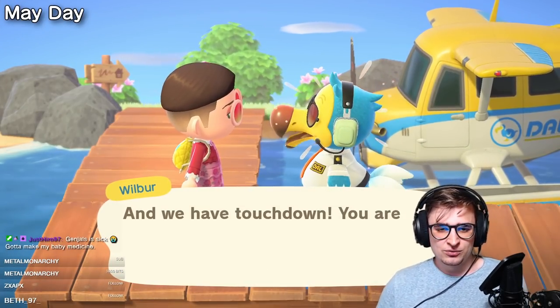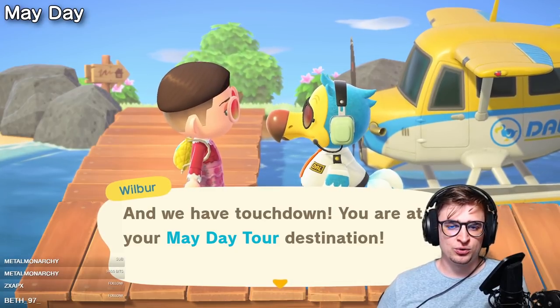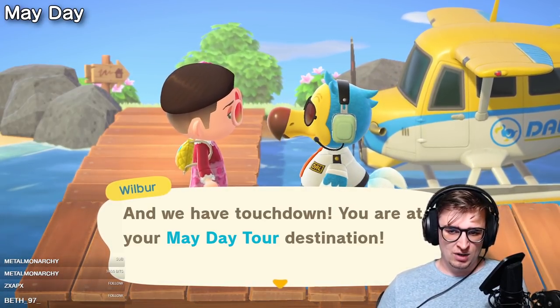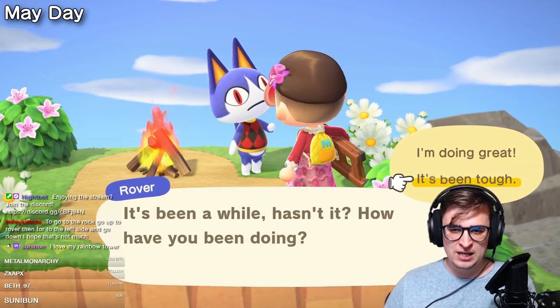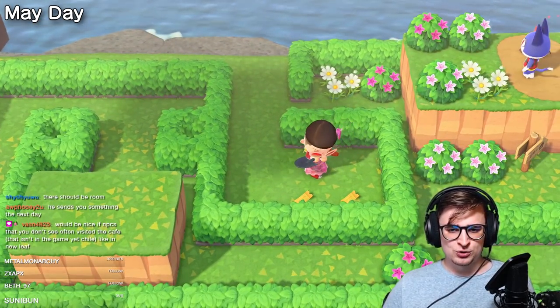Starting on April 29th and running until May 7th is the May Day event. Over the course of these days, you can use a special ticket at the airport to participate in an exclusive island tour maze featuring the character Rover. You can only do this once, but you're rewarded with bell vouchers and a picture of Rover for your completion of the event.